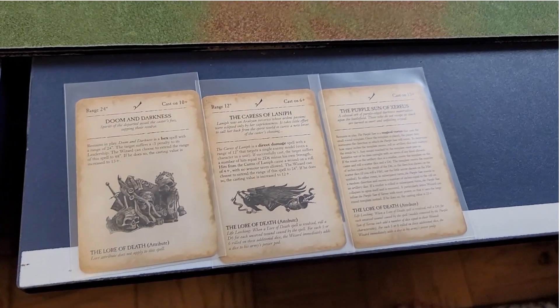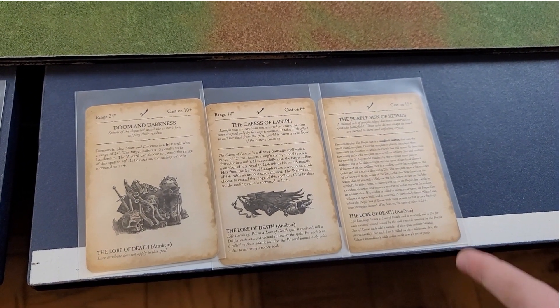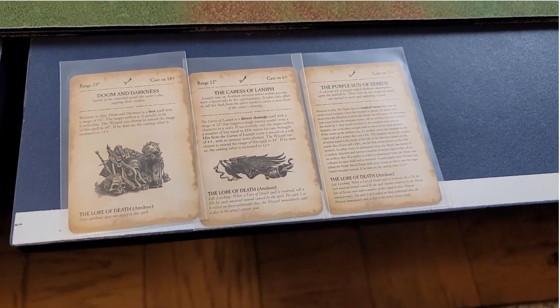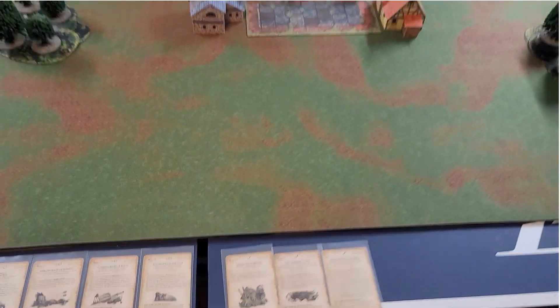The Daemon Prince has Daemonic Darkness, Charis of Landpith, and Purple Sun of Xerxes. That's the Chaos Warriors army at 3,000 points.